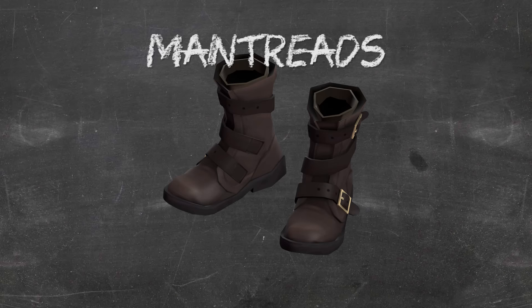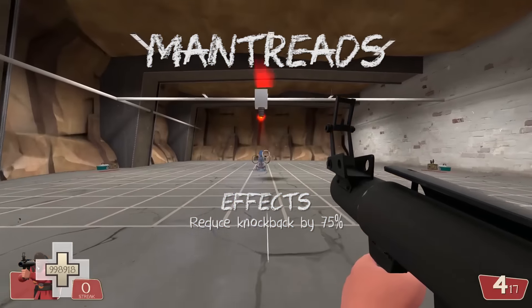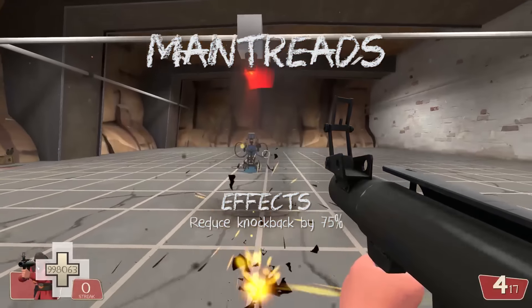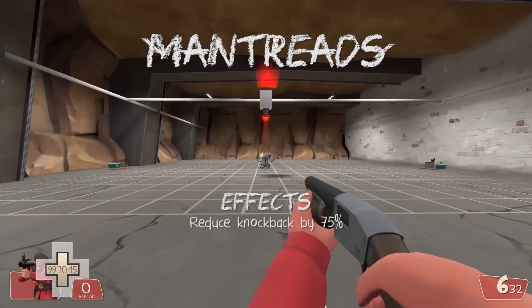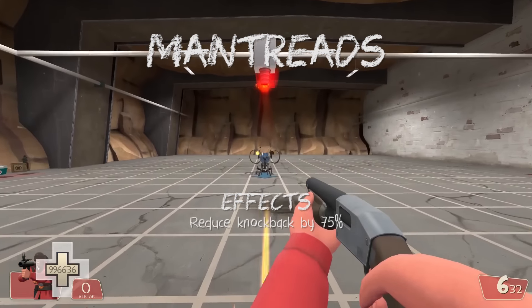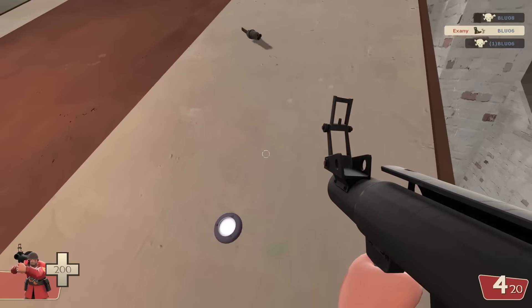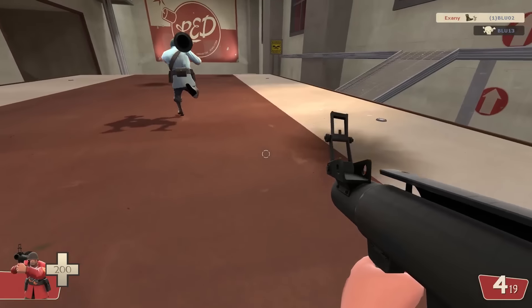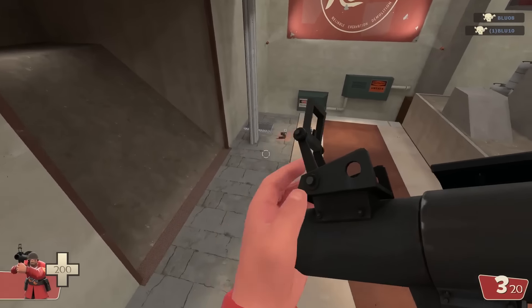The Mantreads are dark brown tanker boots that reduce knockback given to the Soldier by 75%, so shots from scatterguns, rockets, and stickies barely move you. This doesn't apply to your own weapons, doesn't impede rocket jumping, and doesn't apply to non-damaging knockback like Pyro's compression blast. Interestingly, if you land on an enemy from a height that would cause fall damage, you take no fall damage and instead deal triple that damage to the enemy. A unique sound plays and the Soldier's screen shakes on a successful stomp. It can't affect buildings and is more of a gimmick.